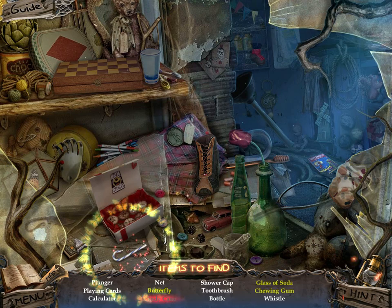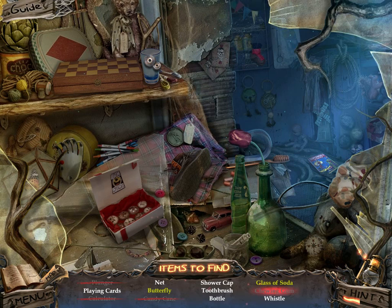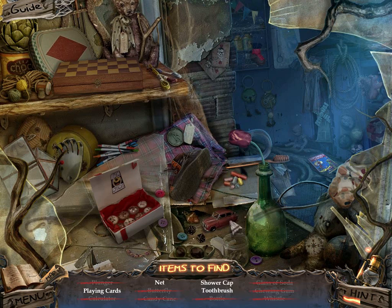That looks like a hidden objects challenge — I haven't seen one of those in a while. I need a net, a butterfly, a shower cap, and a glass of soda. Chewing gum on the bottom of the shoe — that's kinda disgusting. Playing cards — those are usually easy to find. There's a butterfly. I'll just let the hint meter refill while I continue exploring here. This needs a counterweight — so I need a counterweight.